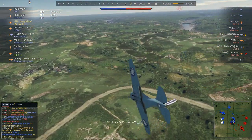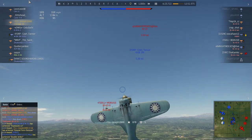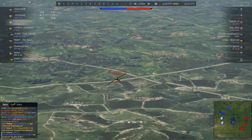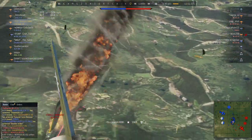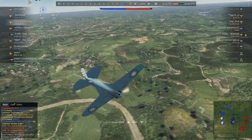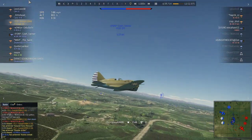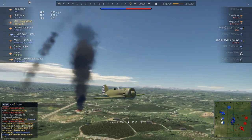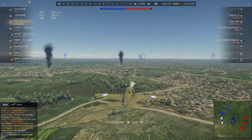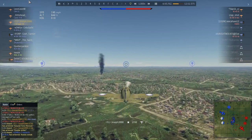Here comes the second one - he's just down there. I've killed his mate so he's going to be a bit pissed off. We pull into a nice little vertical maneuver. I'm using my landing flap so I can get around just that little bit quicker than him - and I smoke him, second kill. The H81 looked like he was going in to steal it, but no.